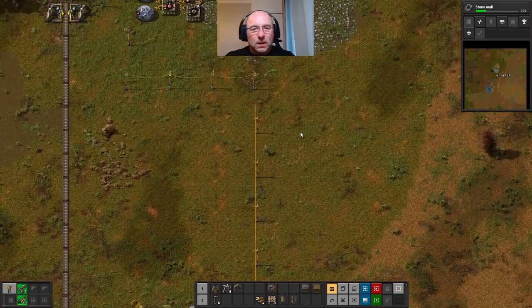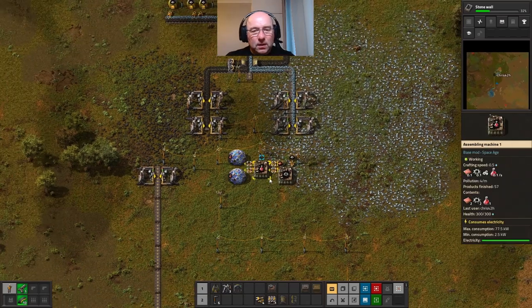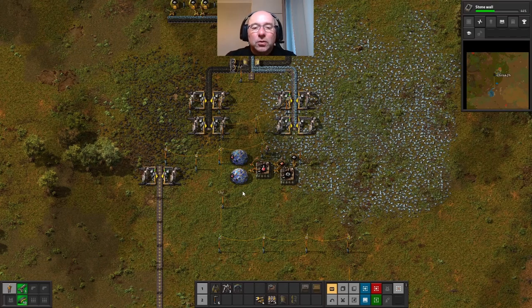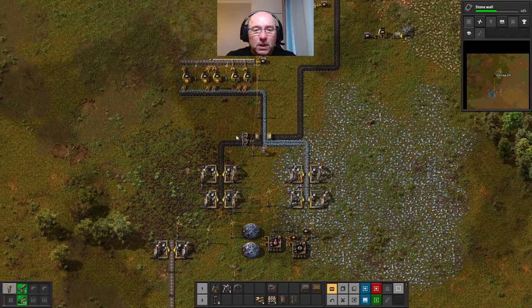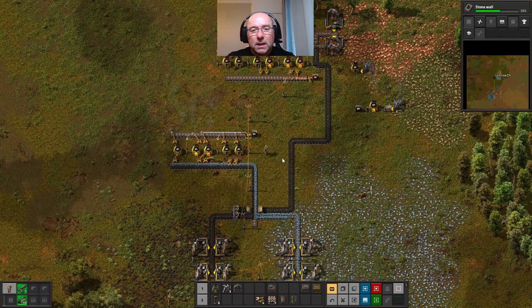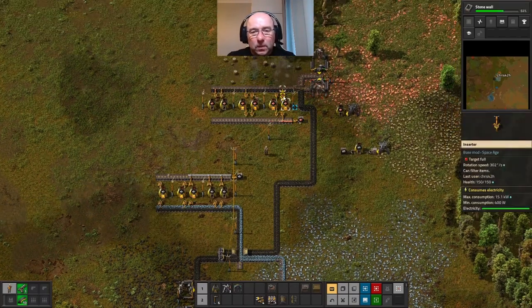So what have we done in this session? We have automated the production of red science kits for the laboratories. Automated the production of iron plates - so we've now got a lot of iron plates being made. And we've now done the same with copper plates.